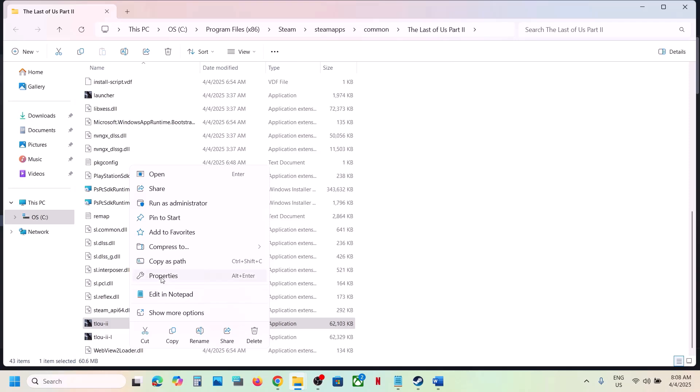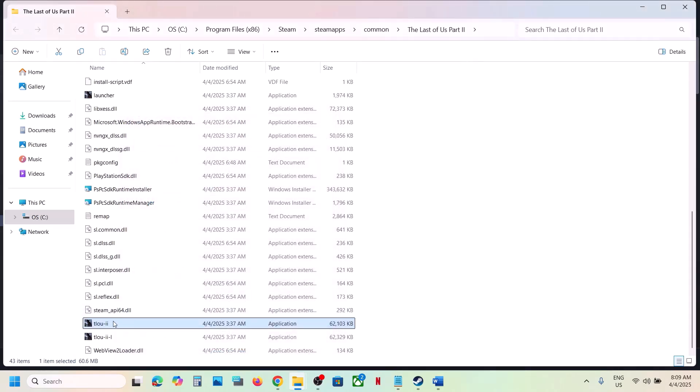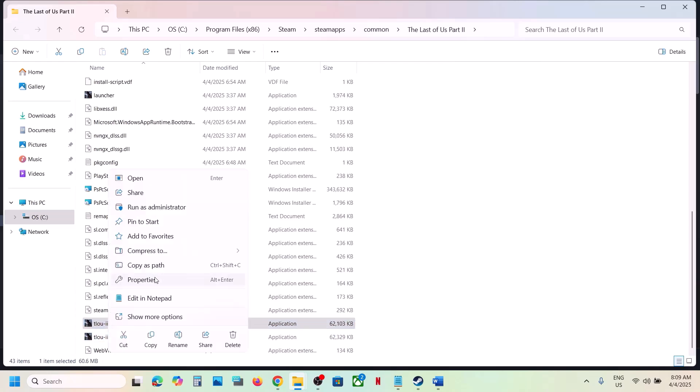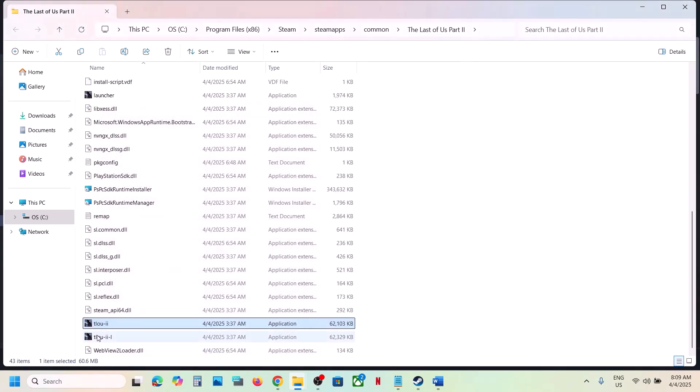If that does not work, go back to Properties and select Windows 7 in compatibility mode, then hit Apply and click OK and launch the game. If still not working, put a check on Disable Full Screen Optimizations, hit Apply, click OK, and launch the game. If none of these work, uncheck all these boxes, hit Apply, click OK, do the same with the other exe file, and follow the next step.